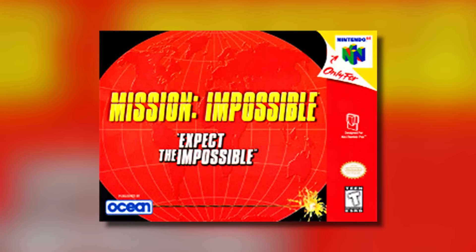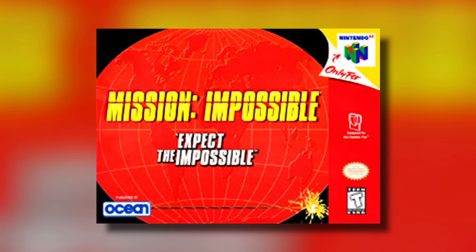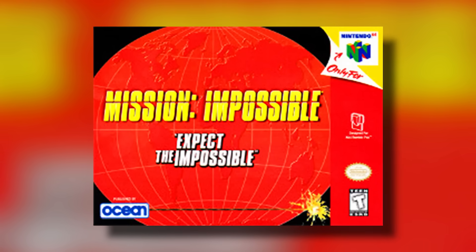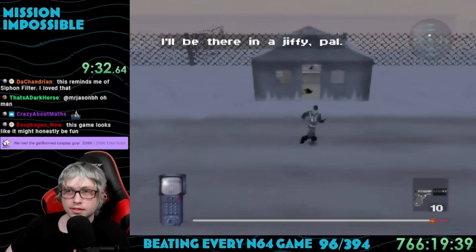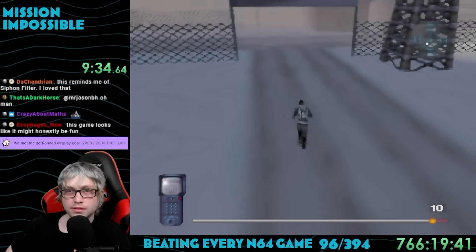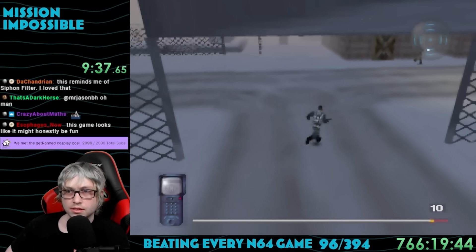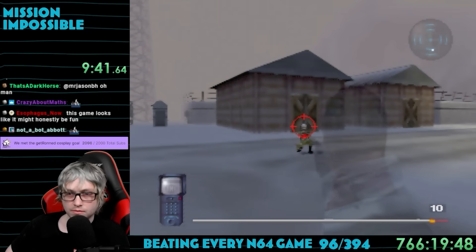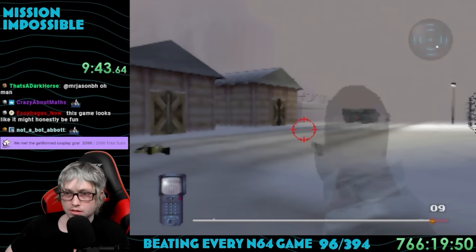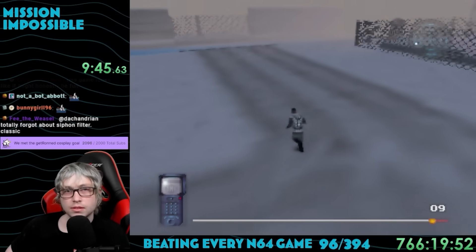Game number 96: Mission Impossible. Released in 1999, this game was developed by Ocean and published by Infogrames. I know some of you are wondering — no, I have not seen any of the Mission Impossible movies, but some of the themes are so popular that I know a decent amount about it. This game was one I wasn't aware existed before this challenge.